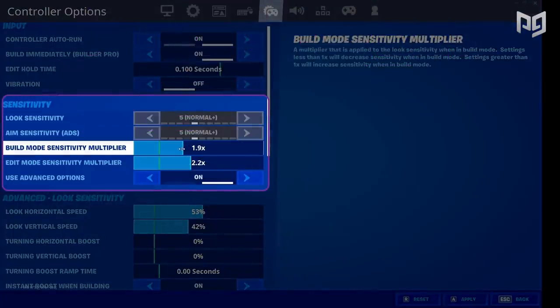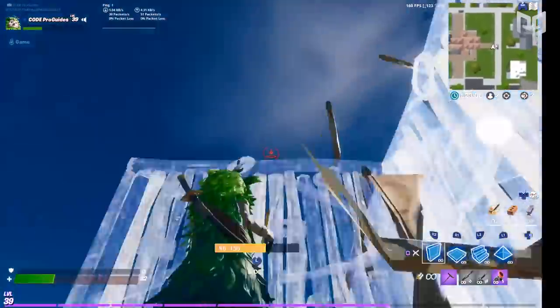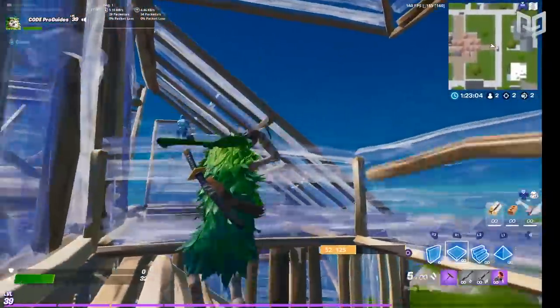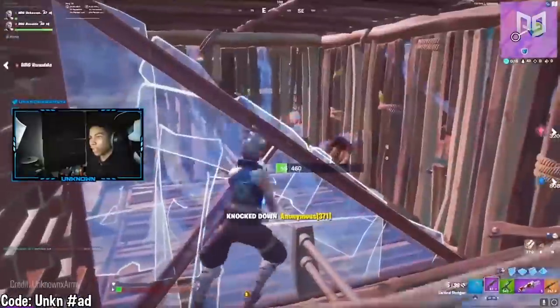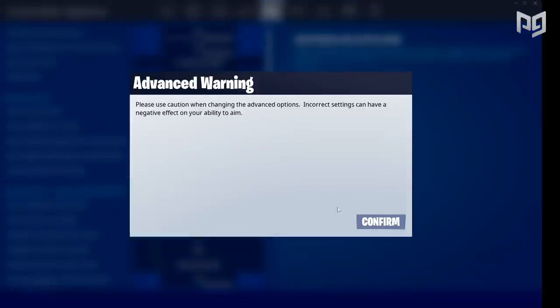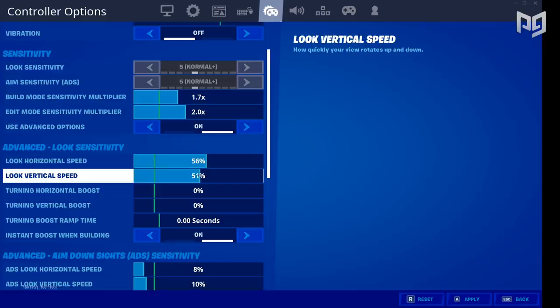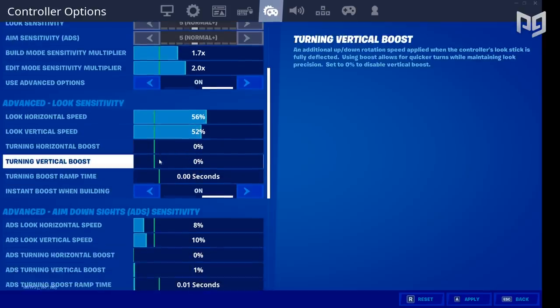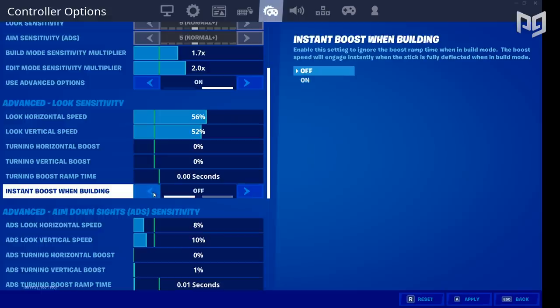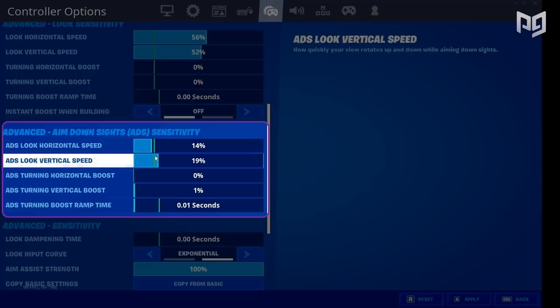Start by setting your build mode sensitivity multiplier to 1.7 and your edit mode multiplier to 2.0. We do this because editing requires faster reactions and it's good to make it as instant as possible, especially in the end game. Make sure you use advanced options. Then, moving to look sensitivity, set your horizontal sensitivity to 56 and your vertical to 52. Make sure both horizontal boosts are set to zero and instant boost when building is off. Then move into the ADS setting section and set your horizontal and vertical ADS to 14%.